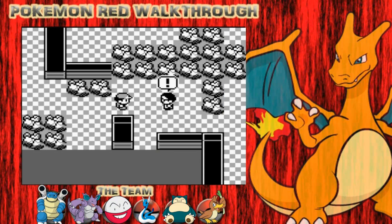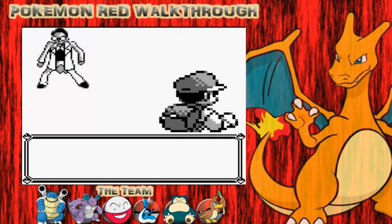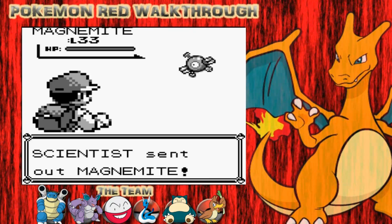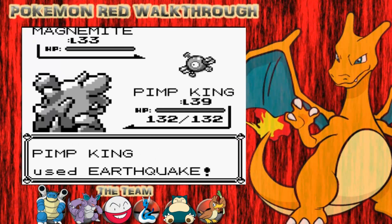After versing this trainer, you'll have two choices of jumping off. One goes back to the start, or one goes to another room. I'd probably save your game before you jump off, just in case. This guy's got a Magnemite - I'm going to go for Earthquake, which is super effective against Magnemite, and that's going to take it out really, really easily.